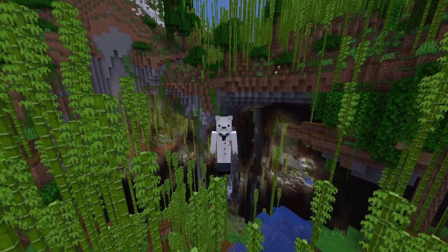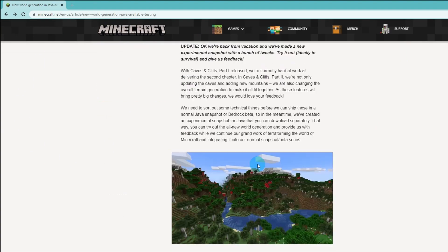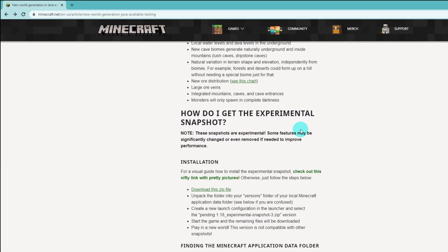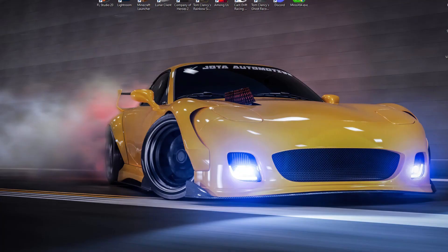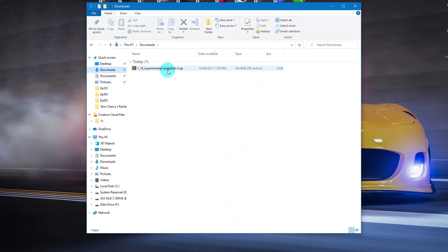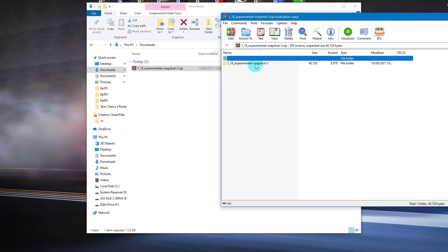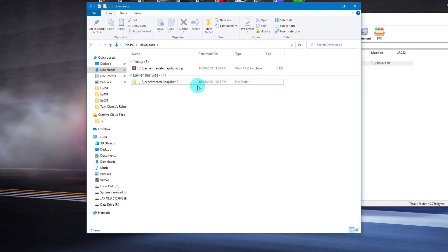Now, to install these experimental snapshots on Java, go to the page linked in the description down below. It'll link you to this page and you want to scroll down until you see 'How do I get the experimental snapshot?' Then go over and click to download the zip file. Once you've done that, you can close down your web browser. Open up your file explorer and go to Downloads — you should see your 1.18 experimental snapshot. Double click on it to unzip the file, then grab the folder from inside and drag it back into Downloads.